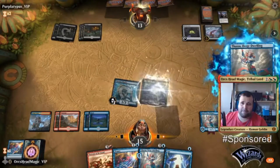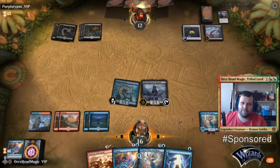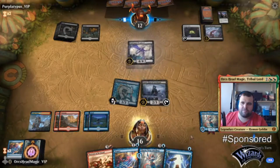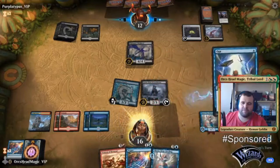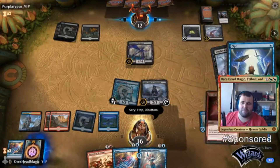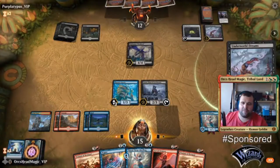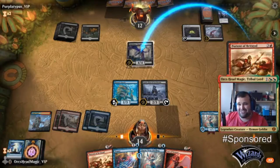End turn, blink this. Find Act of Treason. In response — assume you are.